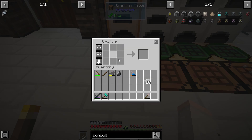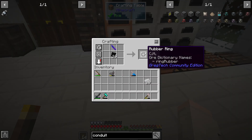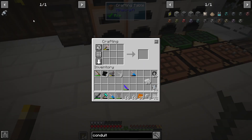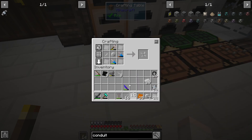Next we need a flint and a stick to make a knife, and then 16 rubber plates to make 16 rubber rings. And here we go — eight, ten rings. And we should be able to make the eight rotors. Let's split them out. Eight rotors, done.